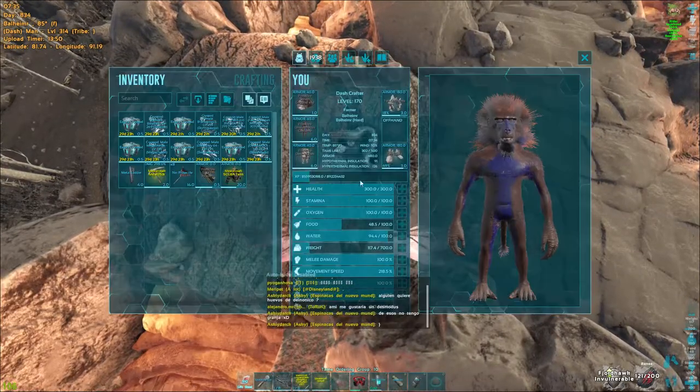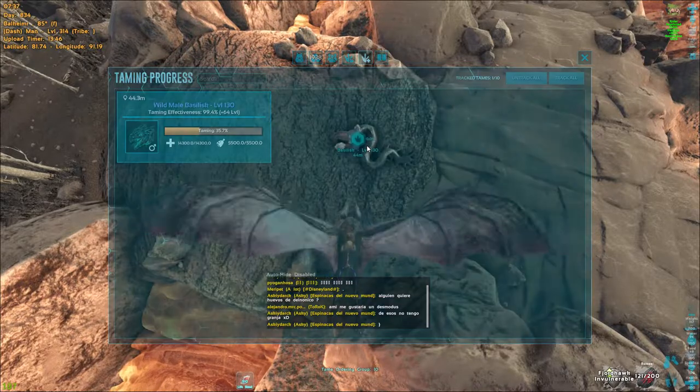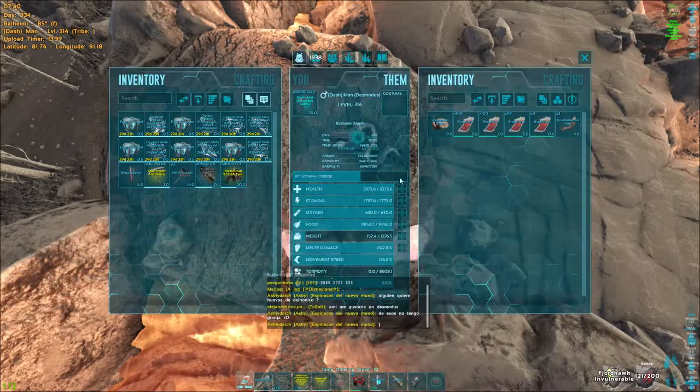And there we go. Now we check our taming HUD and we've got 35.7%. What this means is we're going to wait for it to eat two eggs and then I'm going to use the sanguine elixir on it.